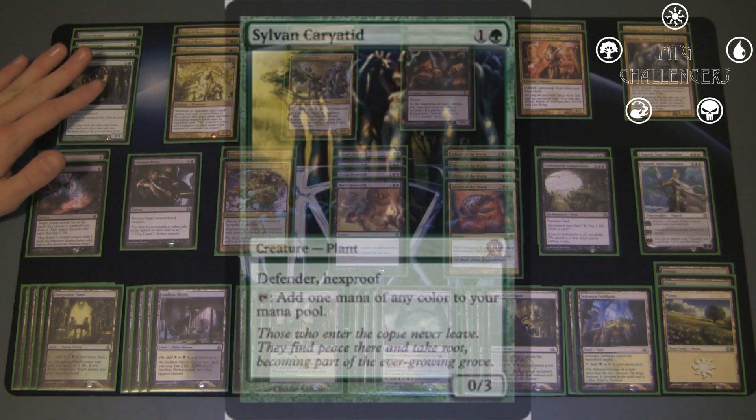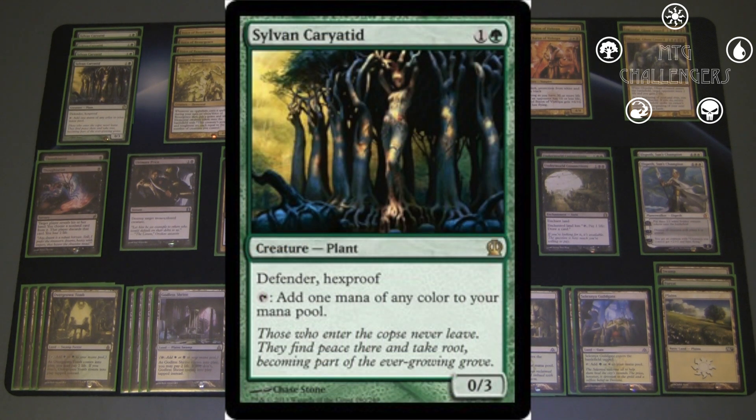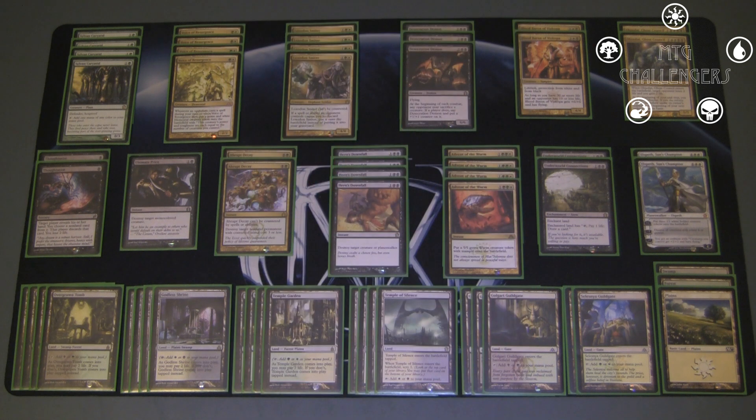Beginning with my creatures, first off I have Sylvan Caryatid. It's 2 mana, 0/3, Defender, Hexproof, and you can tap it to add 1 mana of any color to your mana pool. So it's essentially a functional Farseek. It's not quite as good as Farseek because it can be Wrathed away with Supreme Verdict, but being a 0/3 it serves a dual purpose — it can fix you and fend off smaller creatures that aggro decks like Red Deck Wins play. As far as mana dorks go, it's vastly superior in this particular deck to Elvish Mystic, because seeing how it is 3 colors, you really need it to tap for any color. So 4 Caryatids should be fairly obvious — basically every midrange deck running green always has 4 of these.